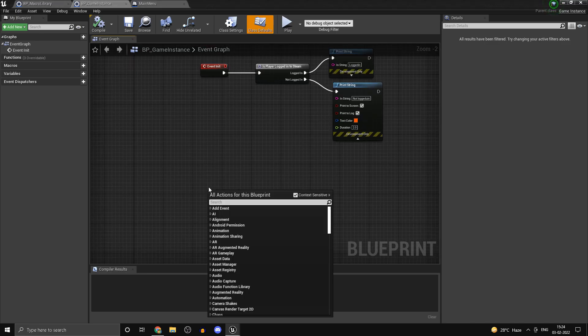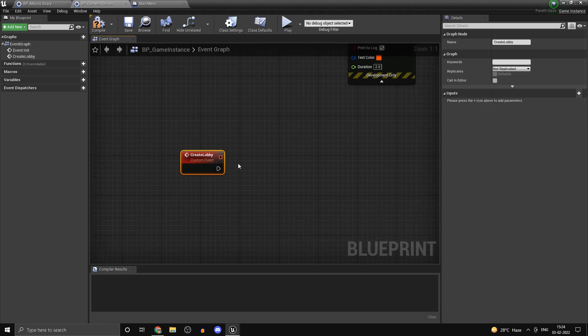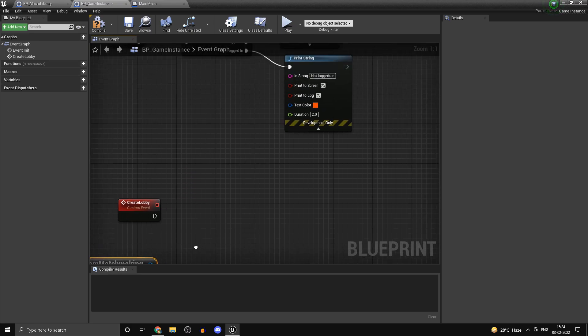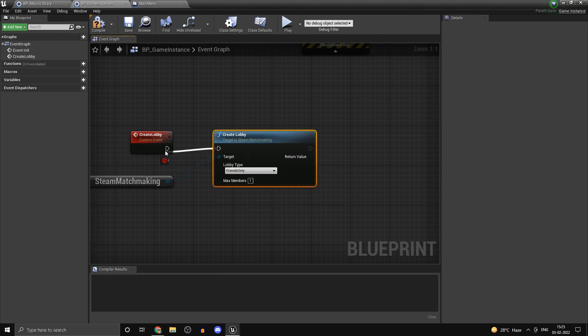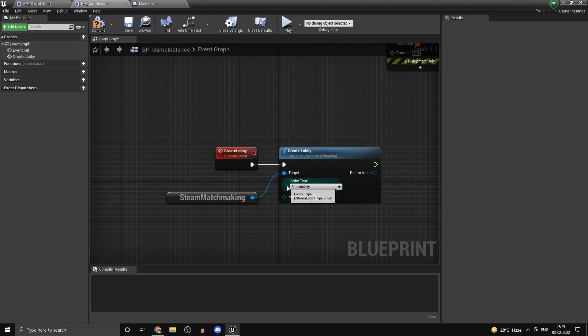In the game instance, create a custom event and call it 'Create Lobby'. Right-click and search for 'matchmaking'. If you want to go more in depth on how I'm finding these functions from the Steam API, I'll leave a link in the description to Steamworks documentation — that probably explains it better than I can. Drag off and there is a function called 'Create Lobby'. Click on it, and for max members and the other parameters we'll be passing them in through this event.